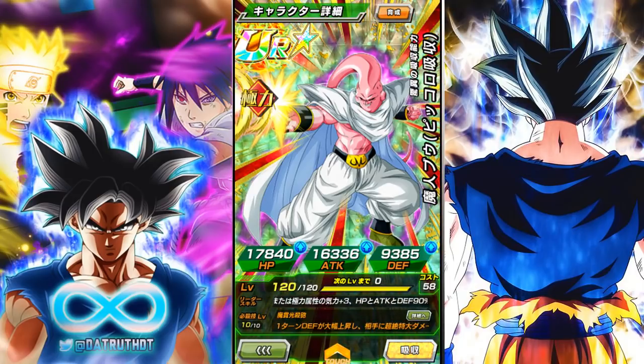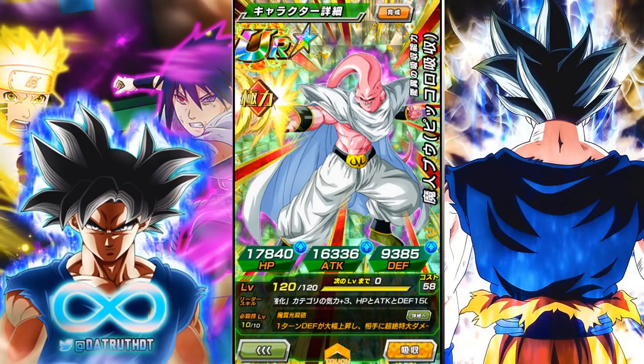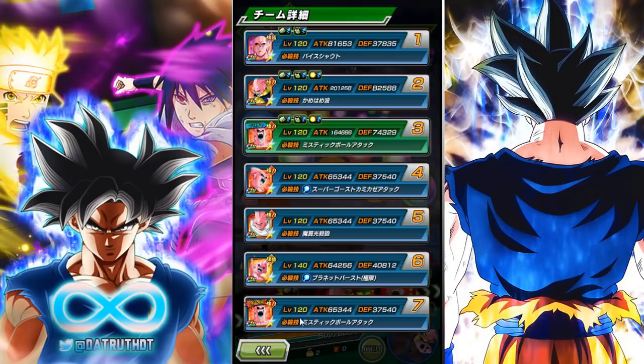As you guys know, Majin Boo units are notorious for not having key links. Well, this Boo is different in that he gives all allies three Ki and 30 defense, on top of giving himself 100 attack and defense, and recovering 15 HP at the start of turn. So Boo Piccolo is tremendous. That's not to say anything light of the other transformations.